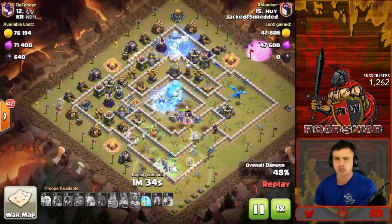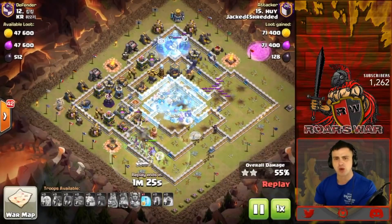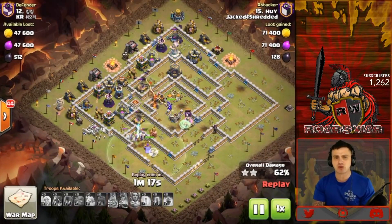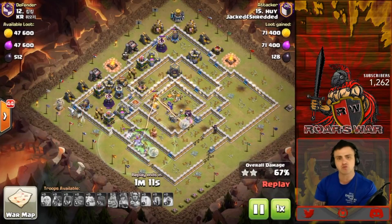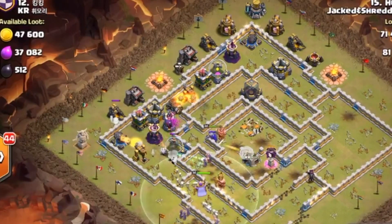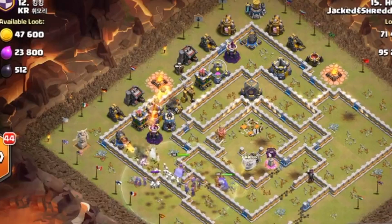In come the bat spells — we use seven of them, freezing up those splash damage defenses. I was pretty shocked. The bat spells are grabbing a lot of value. He's not going to grab those north wizard towers but he is grabbing a few X-Bows, which does help the success of this attack. We have plenty of witches up, and those skellies just tear through walls and move so quickly to their next target. The queen is still up and alive — doesn't have her ability but has those healers on top of her.